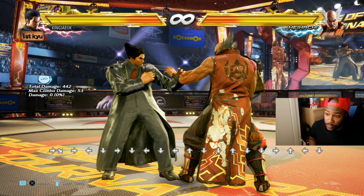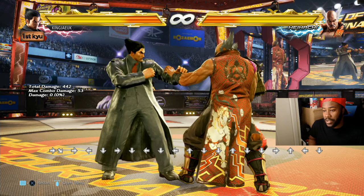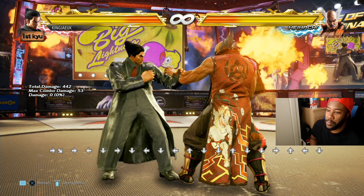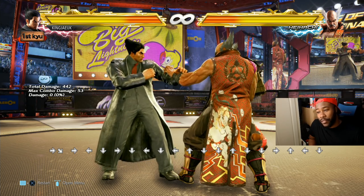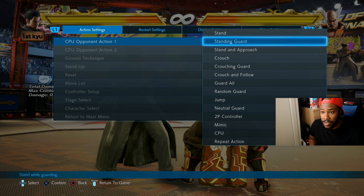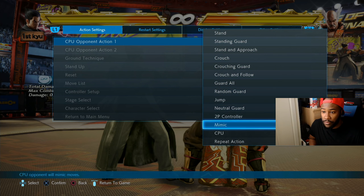Power crush is pretty much an armor move. It's like in Street Fighter 5 — Birdie has a forward hard punch that absorbs one hit. Power crush absorbs multiple hits.